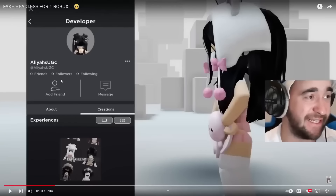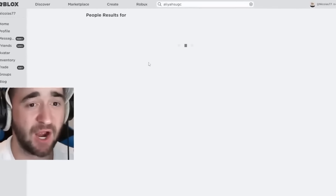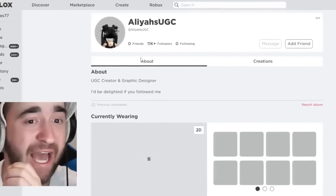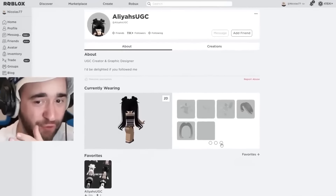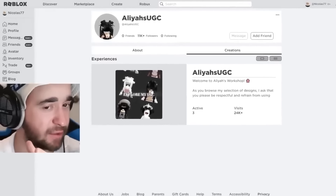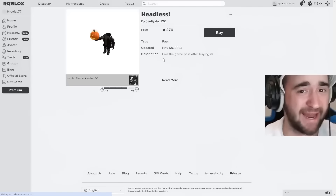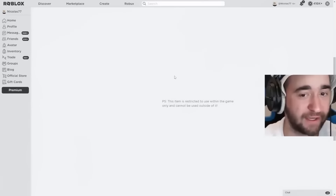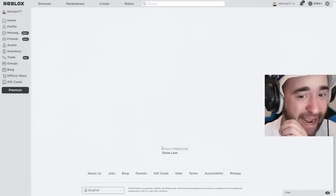We searched A-L-I-Y-A-H-S UGC — her account is right there. She has 11,000 followers now. All we have to do is find the UGC item Headless Head for 1 Robux — or maybe it's even free now. Let's go to her group and go to the store. What? She made it more expensive — it's 270 Robux now. 'Like the game best after buying it.' You scroll down: 'PS this item is restricted to use within the game only and can't be used outside of it.' She tried hiding that. That is complete cap.